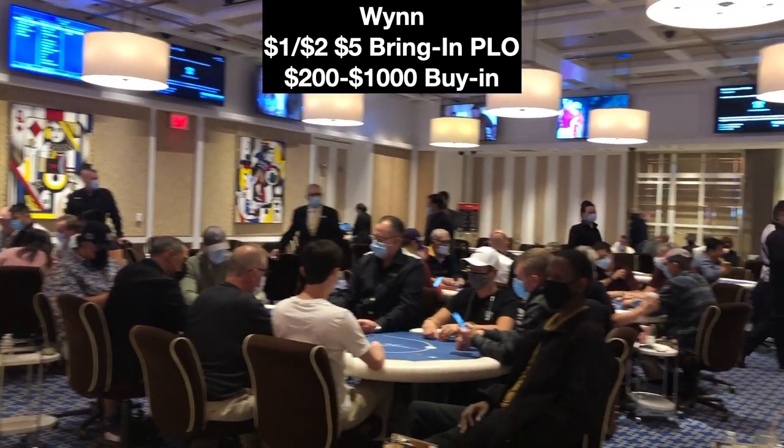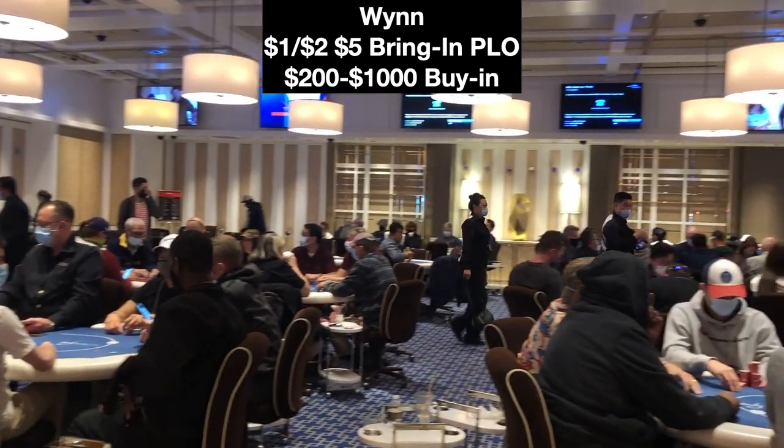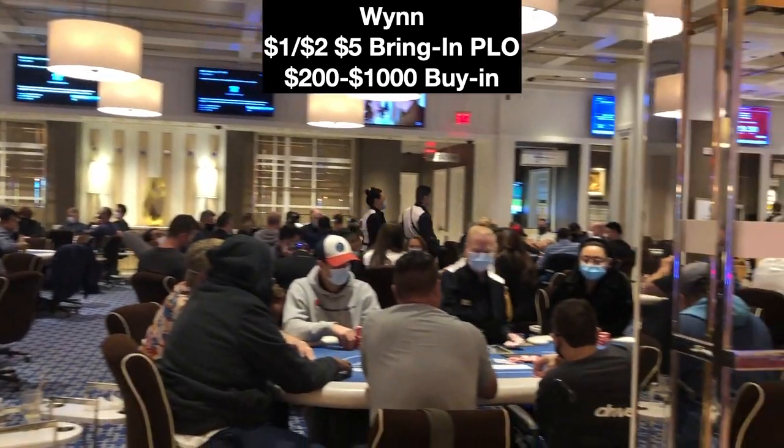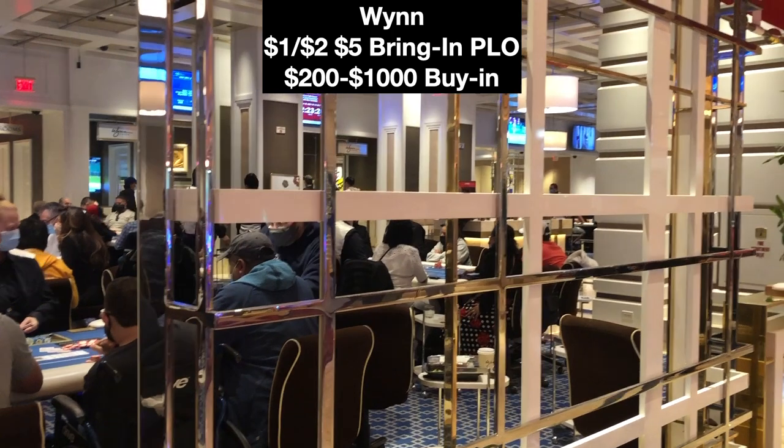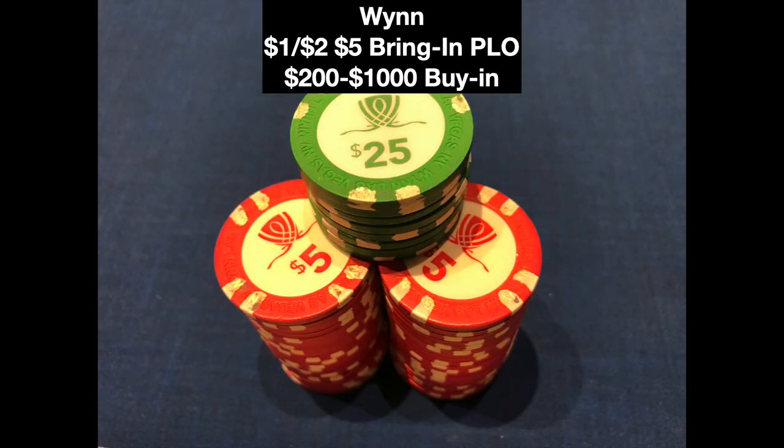This is the session I played directly after my previous video at the Aria. This is also a 1-2 with a five-dollar bring-in, except the buy-ins are much deeper, and you're going to see double board bomb pots every dealer change. We're in for 500 — let's get into it.